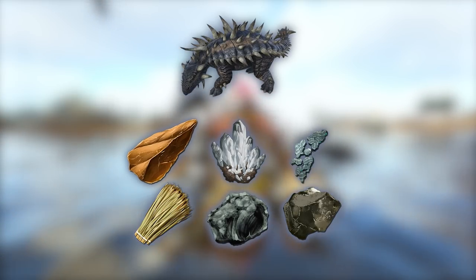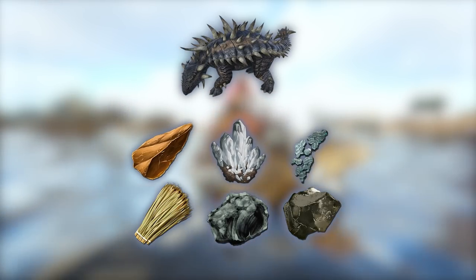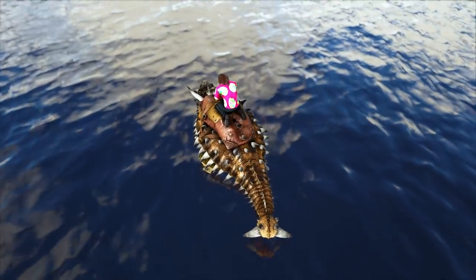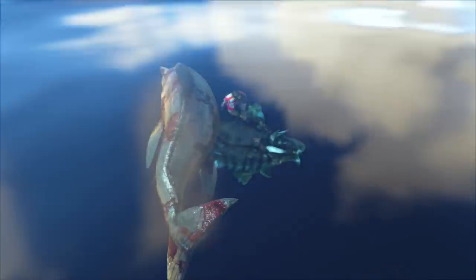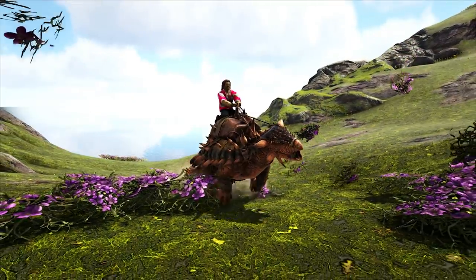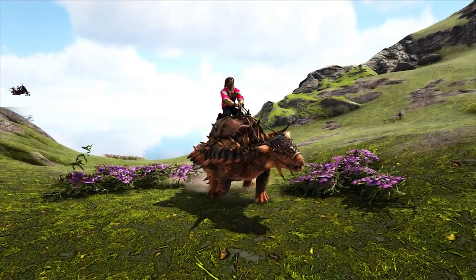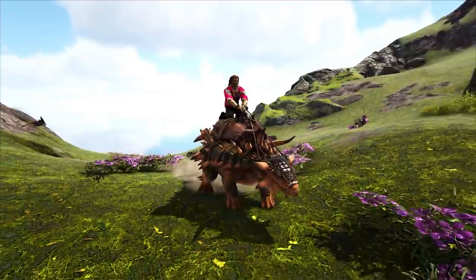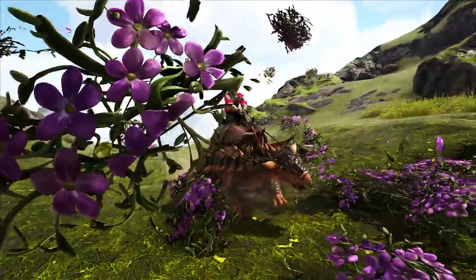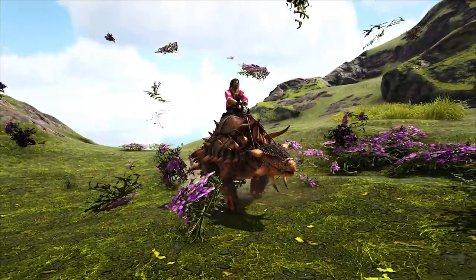This goes for obsidian, flint, crystal, element shards, and a ton more. Add a little bit of health and melee damage, and it can defend itself pretty well against most creatures while it's harvesting resources. It's also a great berry gatherer, and since it's so easy to tame, I usually tame one pretty early on so I can use it to gather narco berries for narcotics. The Anky is super useful — I don't know a single ARK player that doesn't get one at some point in their gameplay.